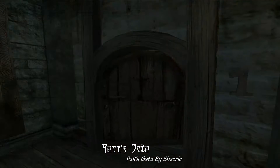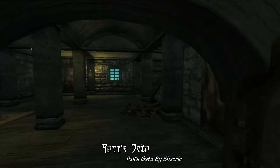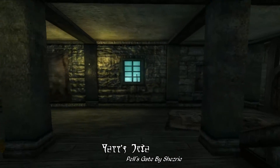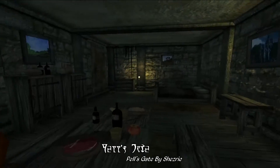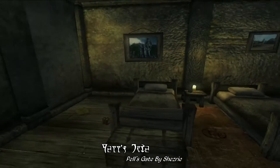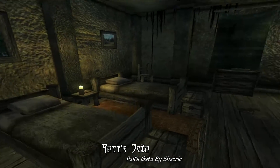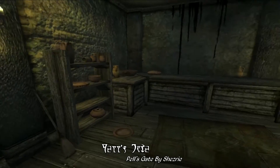Something rather interesting to note here — Pelzgate has a few apartment buildings, which are a bit on the rundown side with a lot of trash and the like, but this is where a lot of the impoverished citizens make refuge, with a small little apartment off to the sides. You can even buy one of these apartments, with all the neighborly problems that come with sharing walls and floors with a bunch of other strangers.